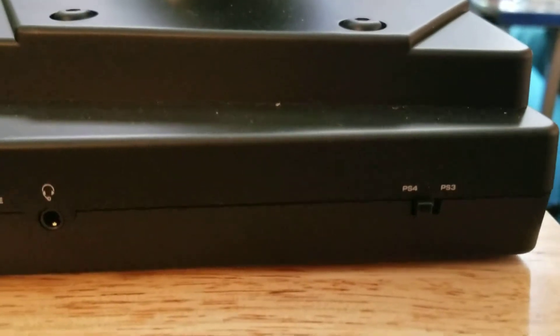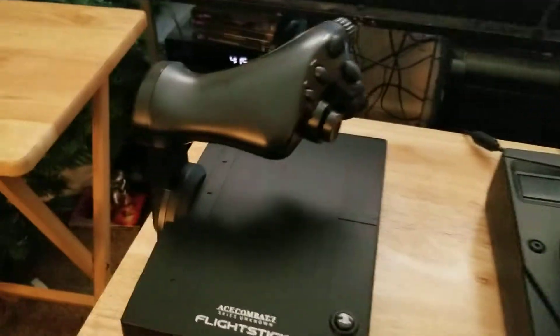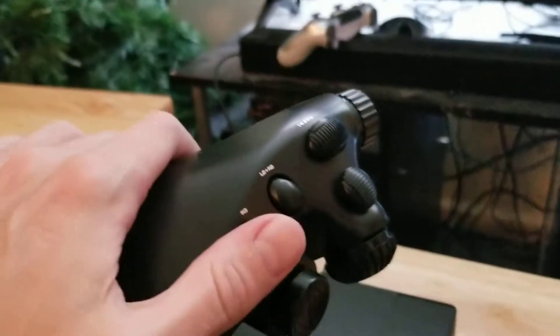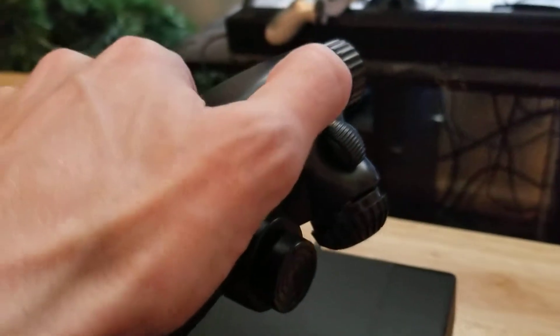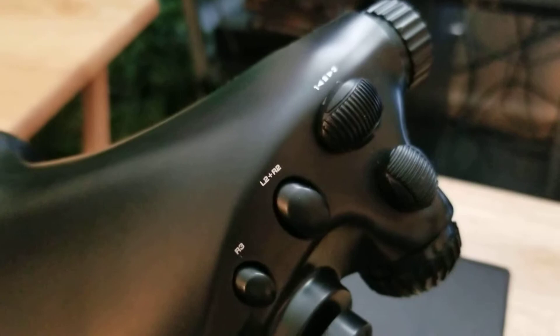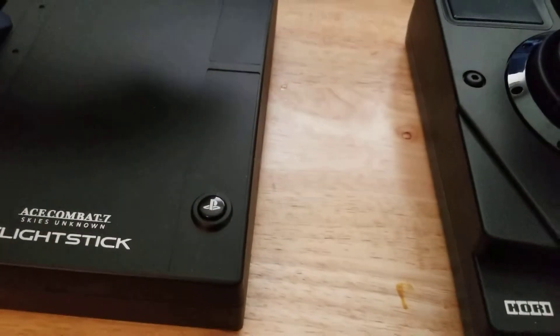We have it set to PS4. My Hori flight stick — this little trigger here, move this all the way down to the one position to start, so that we can be on the same page. Now we'll press this PS button here to power on the remote.